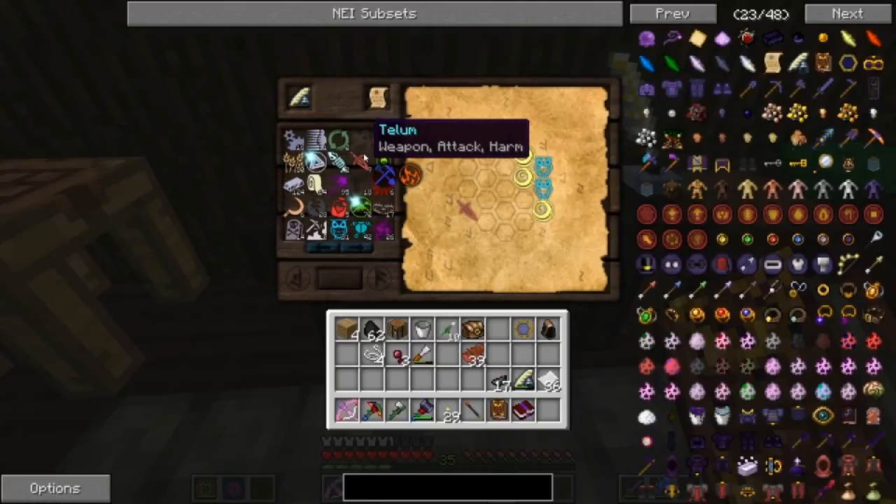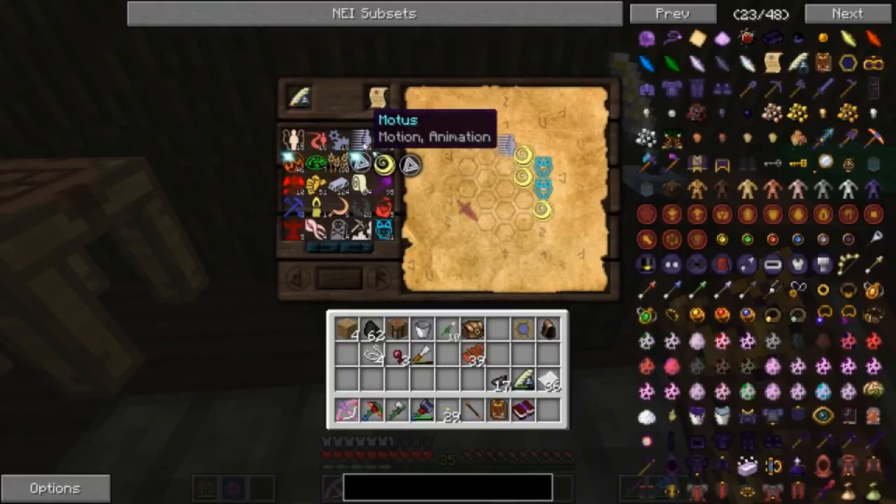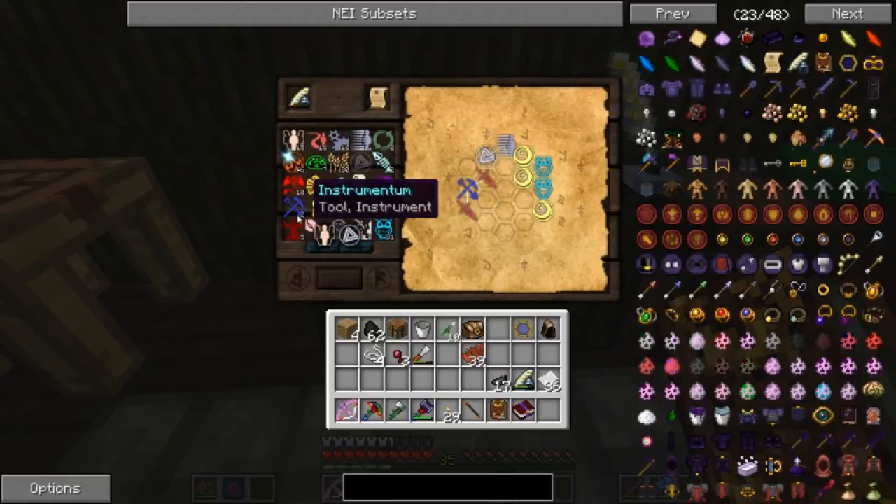What's the sword thing? So we need Ignis, or the tool aspect — Telum. And then the tool one connects with Ordo, and this one connects with Ordo too. Let's do this — oh shit, it's supposed to be the tool, isn't it? Yeah, it doesn't matter either way, let me just go like this.